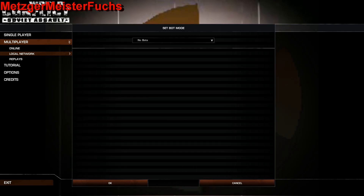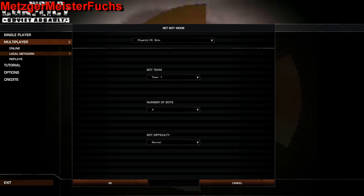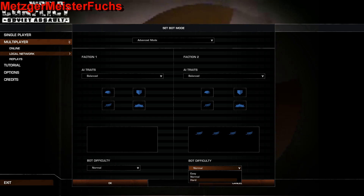Then add the bots. You're going to make it Player vs. Bots. You're going to be on Faction 1 — it appears you'll be on Faction 2. Click the button and it sets however many players are going to be in there. You can set the difficulty to Easy, Normal, or Hard.